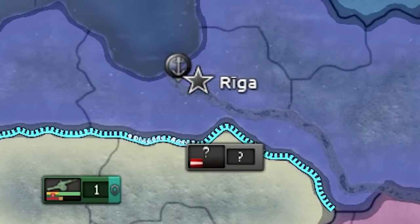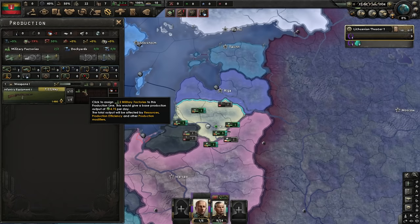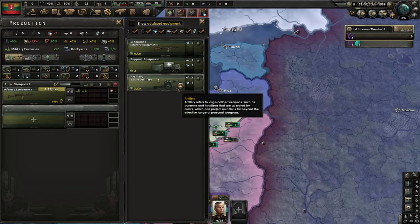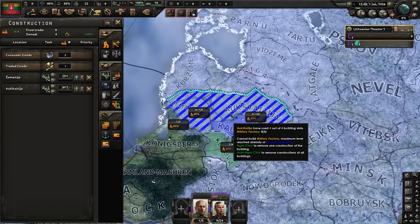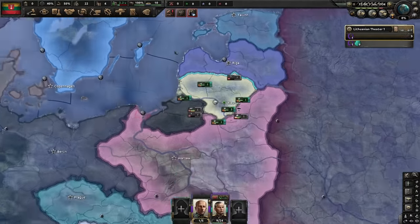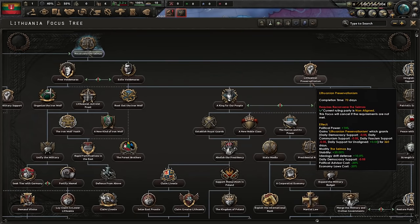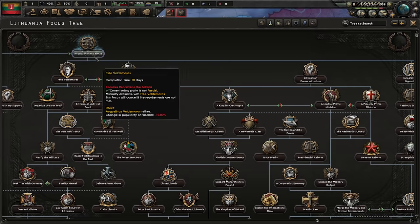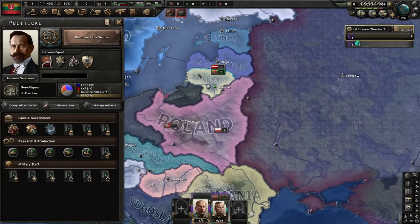One thing you do want to get early is fighters — air is so important this update. I would not go for tanks right away. You can group up the military under a field marshal. We have a field marshal and a couple of decent generals, and we'll park them on the Latvian border. For production, add that second mill to infantry equipment for free efficiency, then artillery and build a couple of mills — we will definitely need military factories. Our first focus path: reconvene the Seimas, Lithuanian preservationism, exile of Voldemars, then root out the Iron Wolves.